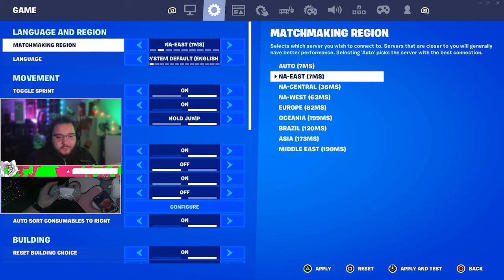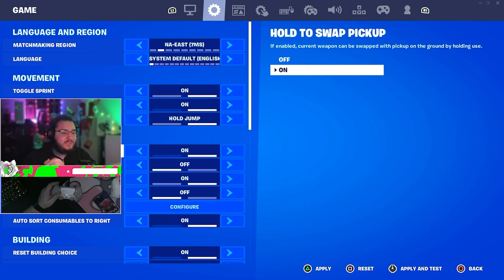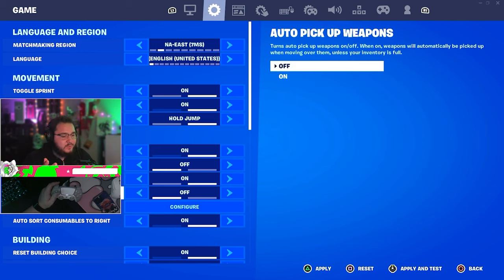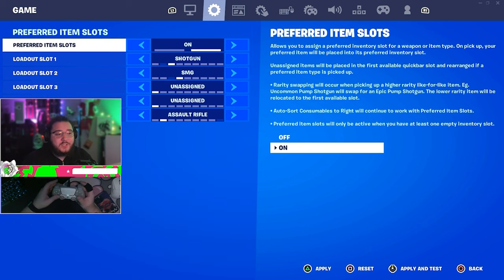Your region is whatever region you play — I'm East, zero ping. Auto open doors I still use; I've been using that since the game launched. Make sure you turn on Hold to Swap Pickup — you need this on, it is one of the best settings ever, otherwise you're fumbling around in your inventory.